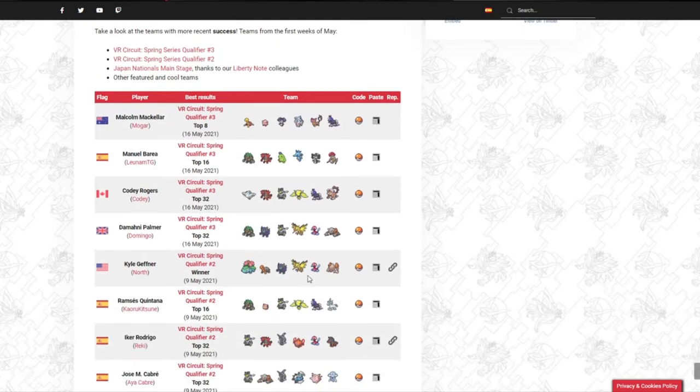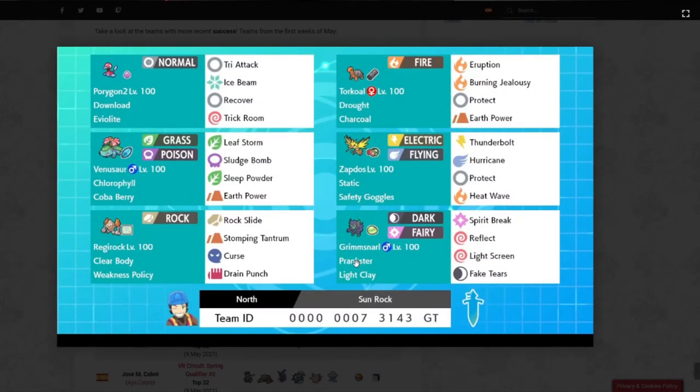Let's go with this team from Kyle Geffner — this one looks interesting. We click this little Pokémon icon, and from there it shows us a more in-depth look at the team, as well as the code for it.